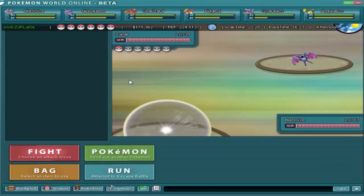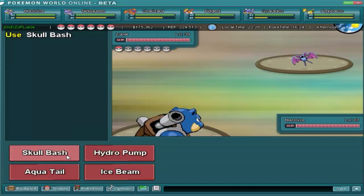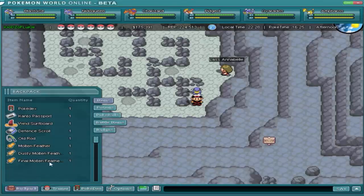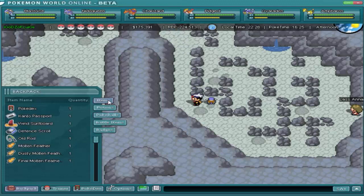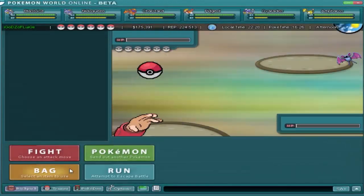I'll be showing you the secret waterfall spot. You have to find Moltres feathers - which I should already have. The last thing to do is place all the feathers at the summit to release Moltres. Unfortunately, Moltres has no trainer. You cannot capture it - but I brought Pokeballs just in case. I'm pretty sure you can't capture Moltres, because if you could, everybody would be going up for it.